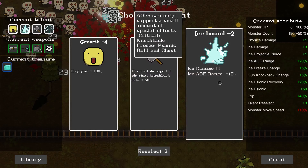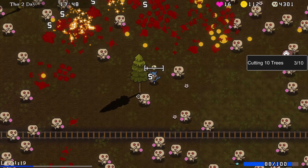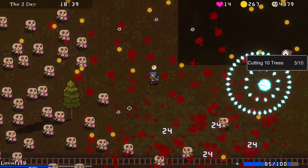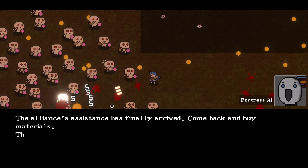Keep getting growth or go with icebound - ice damage up is probably a good idea. Even though growth seems really useful at the beginning, chop down some trees. I don't know if you can call this chopping exactly, but get all the gold. The alliance's assistance has finally arrived - come back to buy materials.